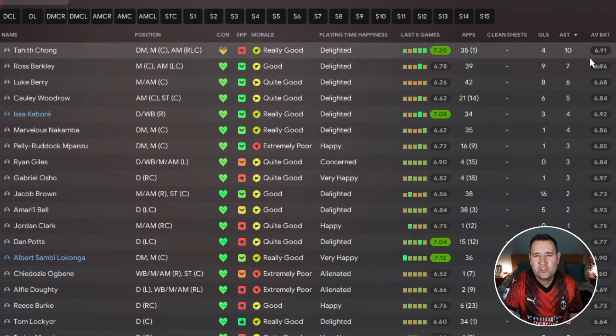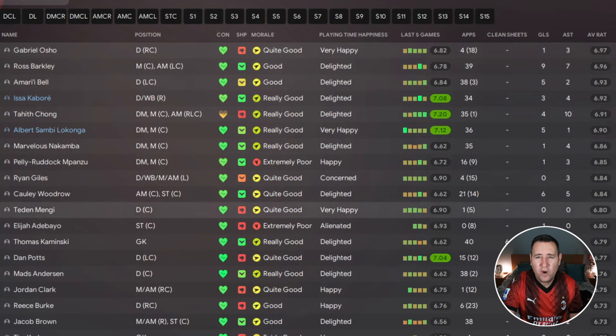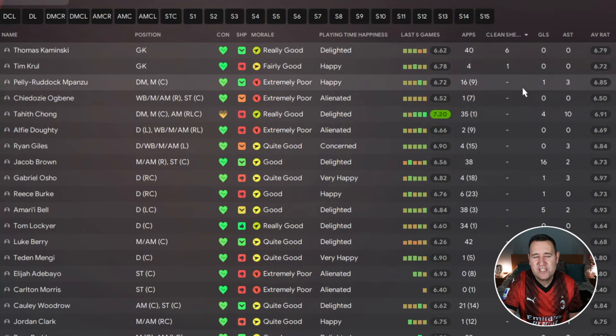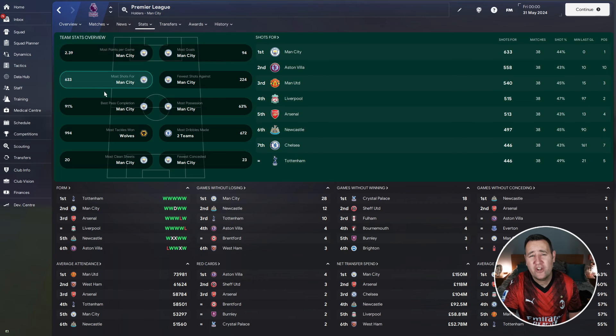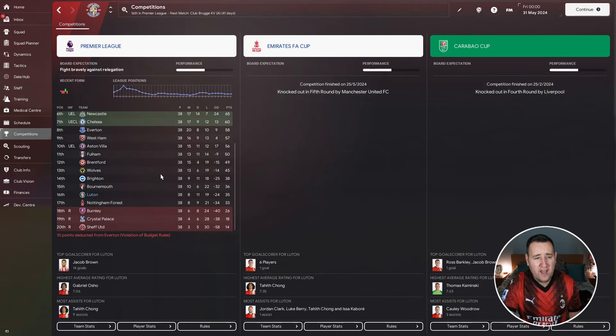For Luton's player stats, Jacob Brown is the top scorer with 16 goals and nine assists. Chong leads with 10 assists. No players are rated in the green, and the best performer is Ross Barkley with a 6.96 rating. They recorded seven clean sheets. On team stats, Luton don't feature on any list. Finishing 16th in the league with 35 points is disappointing. Overall: Man City had a low points tally, Brighton pulled it back with 60 points, and Luton let the tactic down.